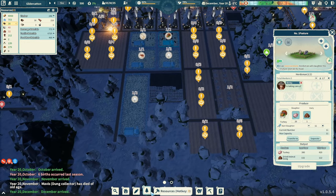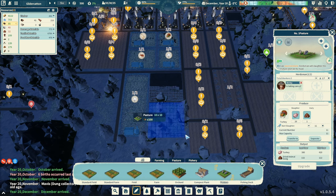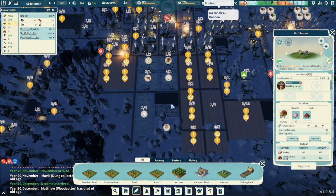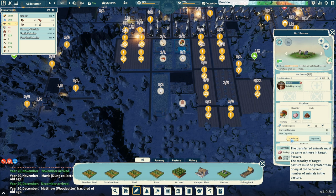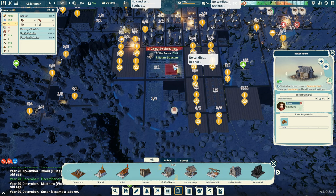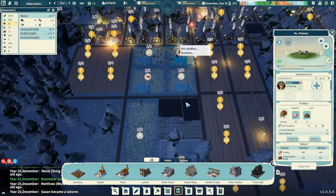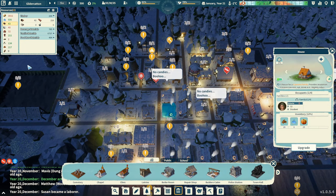I wonder if we could move turkeys to a new pen — put an animal pen out here for turkeys and get rid of this turkey one. Then drop another boiler right there, and all of these houses would be covered by the boiler, which I think is more efficient. Let's plan to do that. Let's grab another pasture here. Transfer animals — the transferred animals must be the same as those in the target pasture, and the capacity must be greater than or equal to the current number. Let's do that. This boiler can definitely fit there. Once this new pasture gets built, we'll move our turkeys out and put the boiler building there.